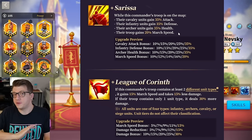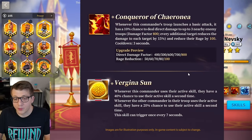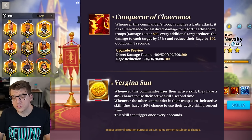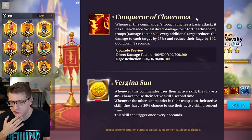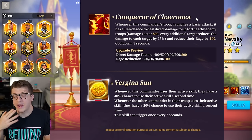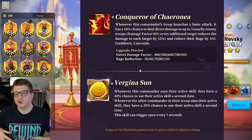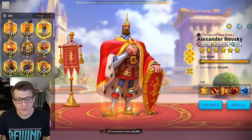For his active skill, the doubled effect for your own commander is really nice, but it's only two seconds. The rest is a ton of stats and march speed, plus flat 30% all damage — very good stuff, but nothing game-breaking. The instant proc is good, but I don't think it compensates for the lack of damage on the active skill. The rage reduction on the fourth skill is AOE, though, which is really cool.